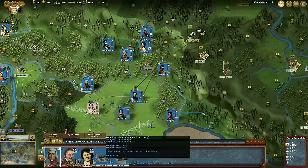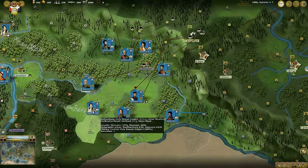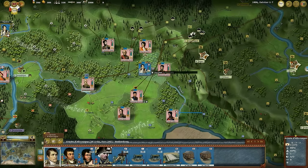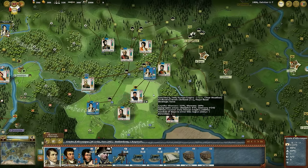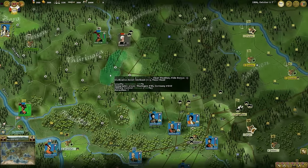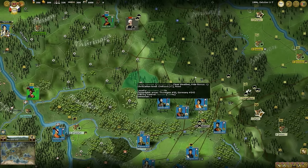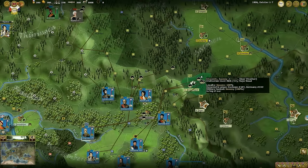Supply trains will go to the city of Bayreuth. And finally, the Emperor moves as well. This completes our first turn, as our allies have already been set up. The red stripe over their counter means they can't be moved right now and will be available later. We're ready to proceed to the next turn.